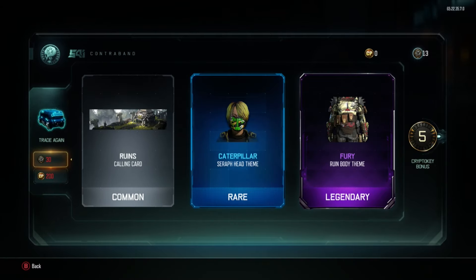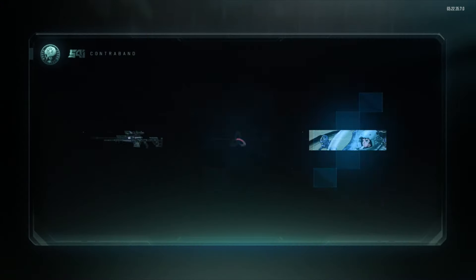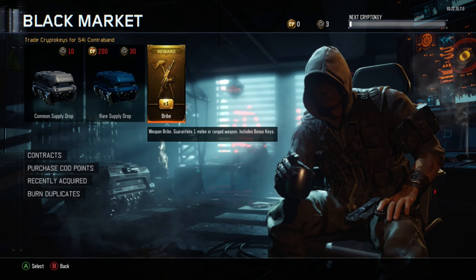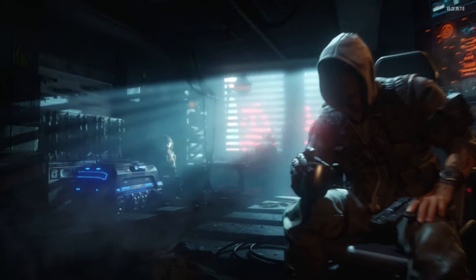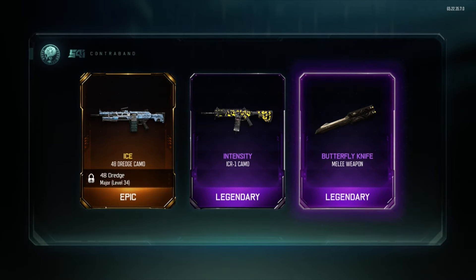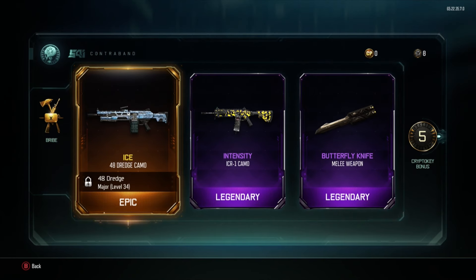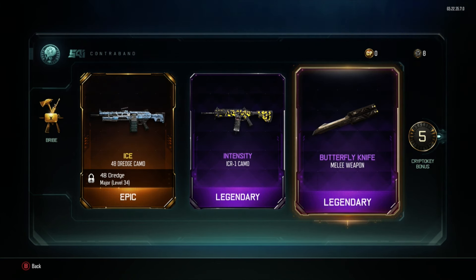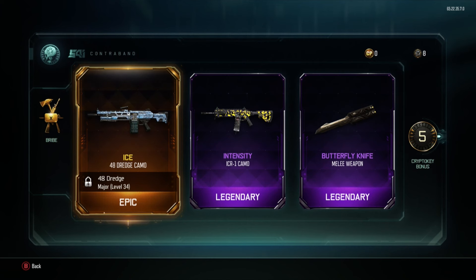At this point I'm just looking forward to the weapon bribe. We'll get one common supply drop. Nothing from any of the others, another light camo. Alright guys, this is what we want — weapon variant attempt number two. First time we got the wrench, second time we get something good... another melee weapon. We got another ice camo. Butterfly knife — okay cool. I can twirl it around and show how cool I am with a knife that I will never use, but nonetheless we did get something.